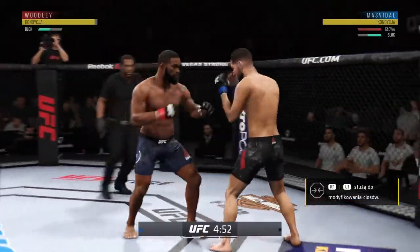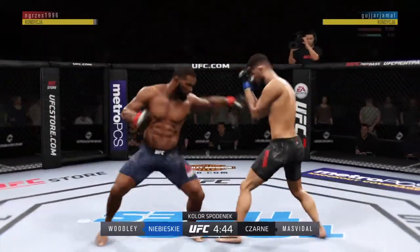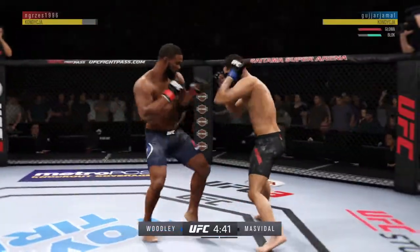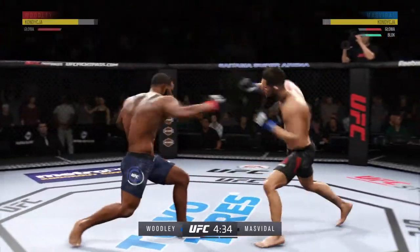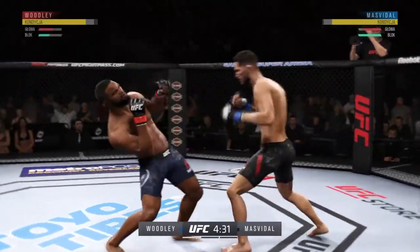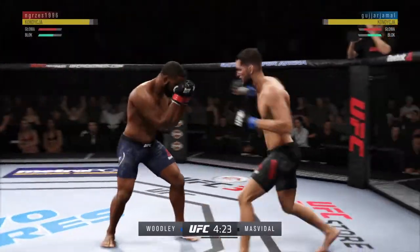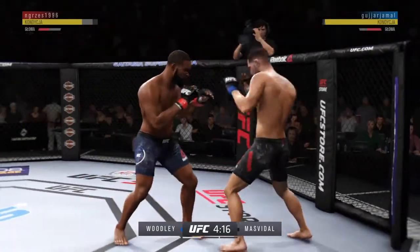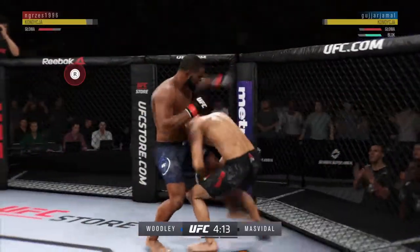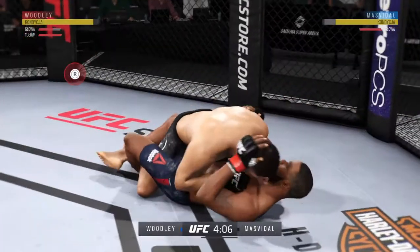Blocks the shot. Looking to land the right hand, he misses. Game Break gets caught with that punch — he'd be wise to get those hands up. Very good defense on display here, very good blocks. Punches blocked. Both guys have proved to be dangerous in the opening seconds of this fight. Immediately shoots for the leg — Game Break gets the early takedown.